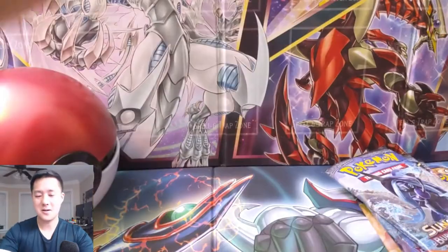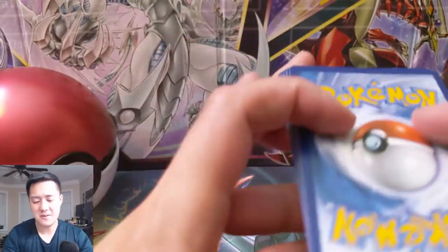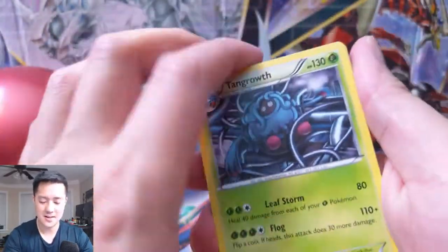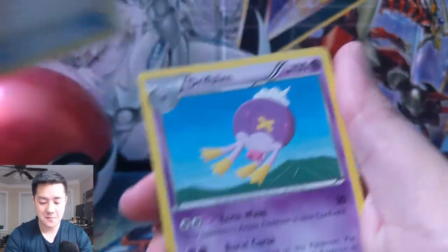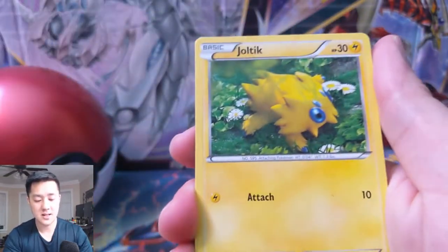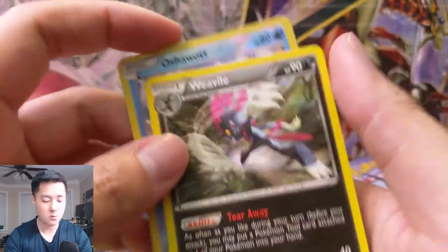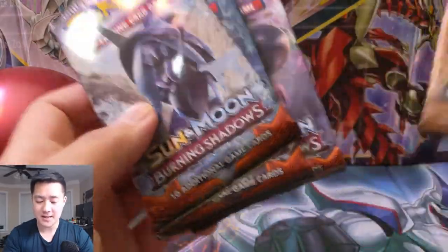This is the one I'm honestly most excited about — Steam Siege. It feels weird saying that. Alright, we have Tangrowth, Captivating Poké Puff — always a funny card — Drifblim, a Nidoran, Oshawott, Ponyta, Tangela, Joltik, an Oshawott again for the reverse, and then a Weavile. A little rough on the Pokeball packs.